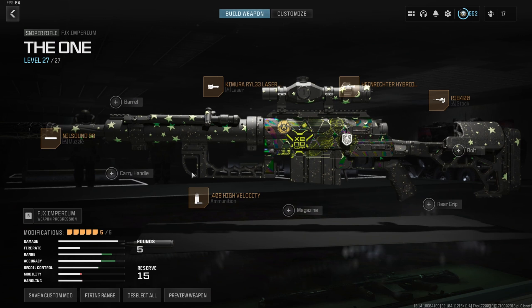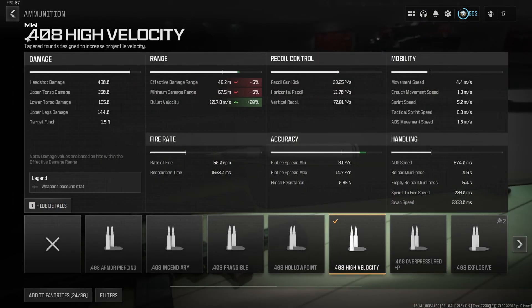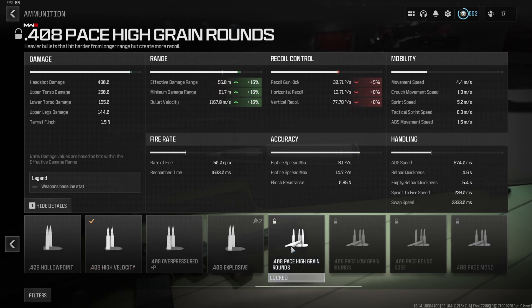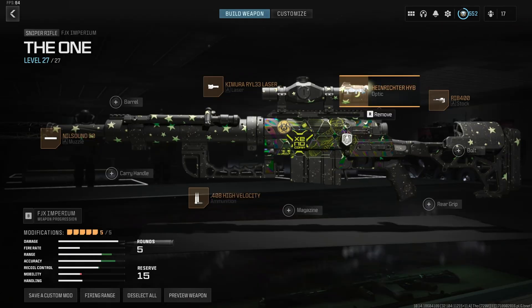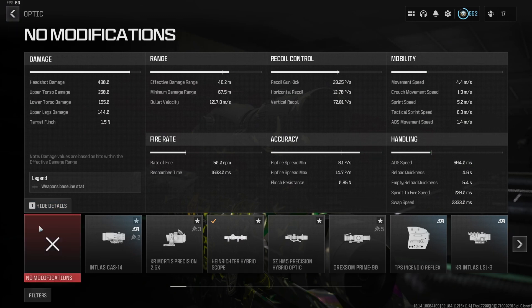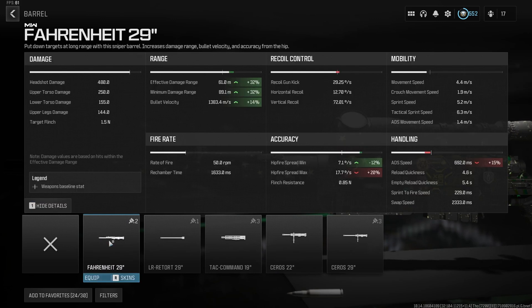High Velocity ammo again, because we don't care about pushing damage range — we want maximum velocity, getting us to 1218 meters per second. Note that you currently cannot unlock High Grain for this gun, which makes me think an aftermarket part is coming. The Heinrichter in my opinion is the best optic option: it takes only five percent off aim-down-sight speed, lets you move faster while aiming, and the Imperium has a wonderful stock scope. If you throw on the long barrel instead, you push bullet velocity to 1383.5 meters per second.